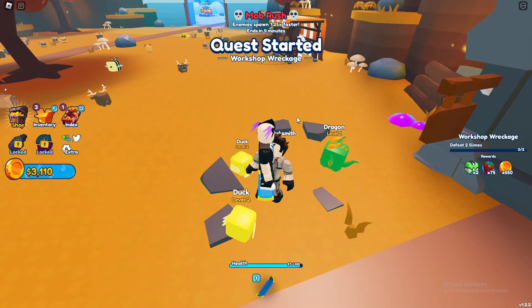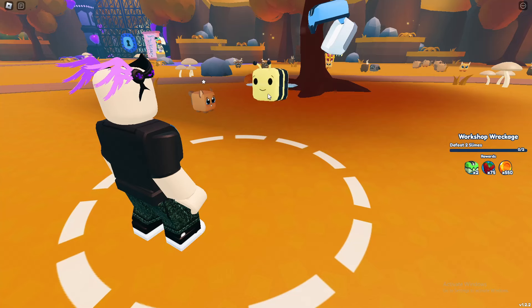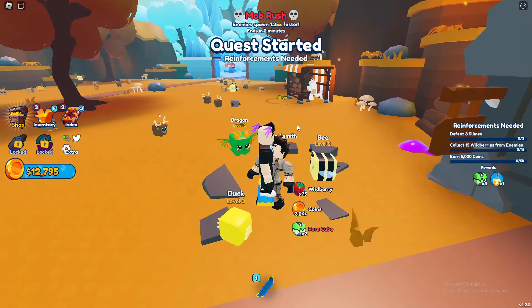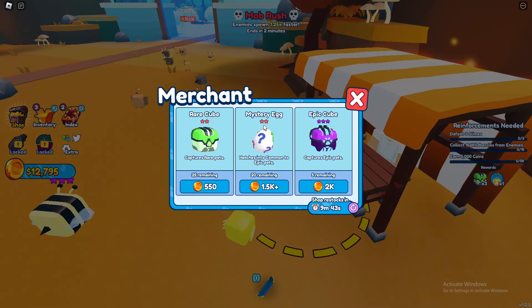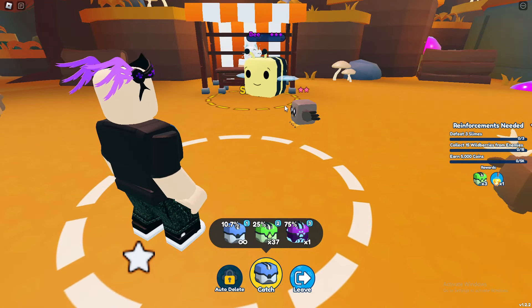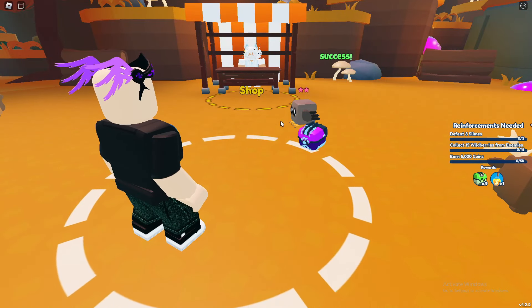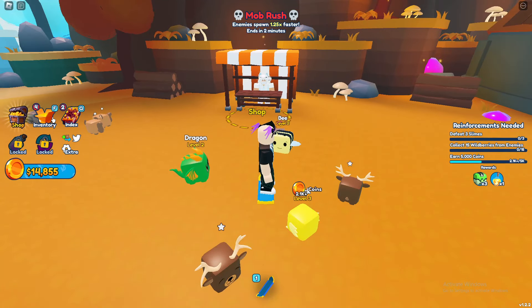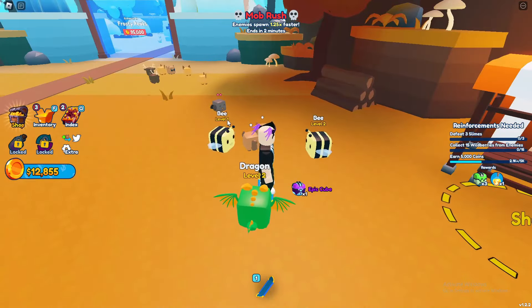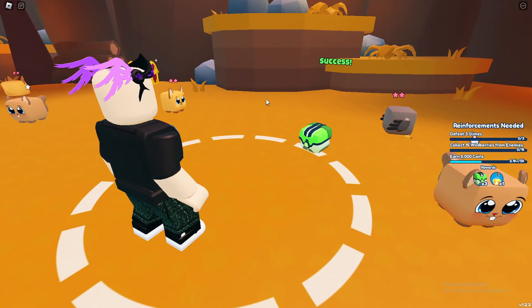There is a person here — defeat two slimes, we already defeated one. Let's catch this bee. Defeat three slimes, earn coins, get wild berries, mystery egg, mega cube or epic cube. So we can buy stuff from there which is nice. Let's use the epic one — it's only 2000 coins, not too bad, it'll save us a lot of time.